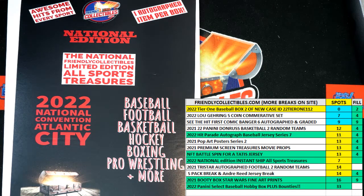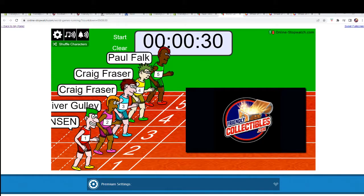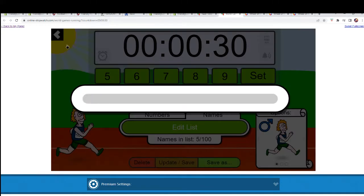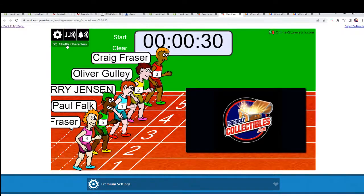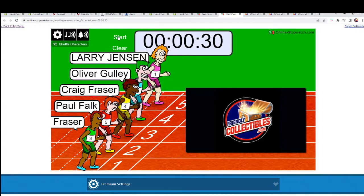All right, here we go. We've got a race filler here for five spots in the Friendly Collectibles National Edition All Sport Treasures Box 110. We've got erasers at the line, 30 seconds on the clock. We need to switch over to that screen, shuffle them up seven times, and send them on their way. There it is — shuffle it seven times. One, two, three, four, five, six, and seven. Good luck everybody, here we go.